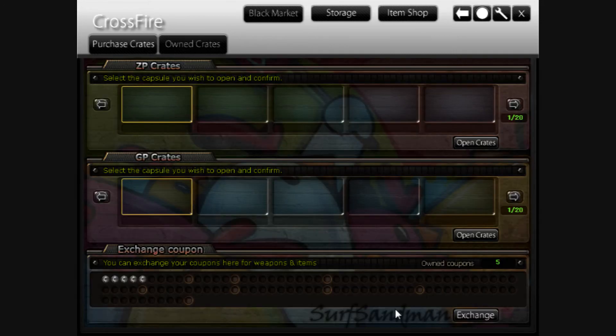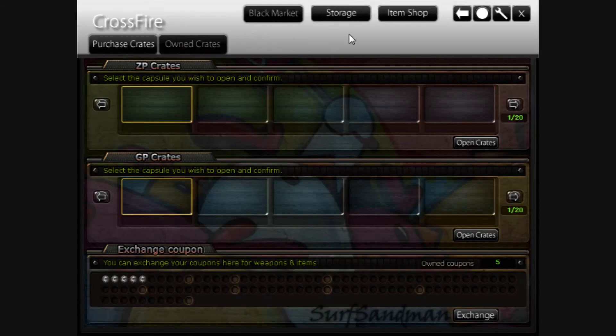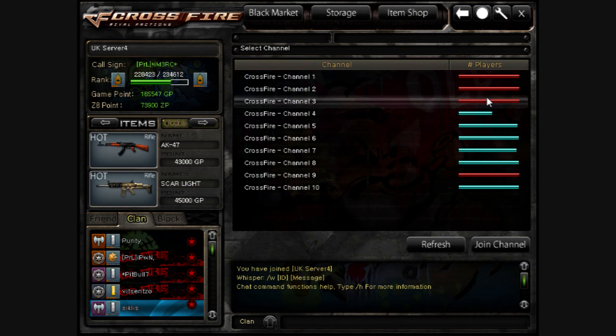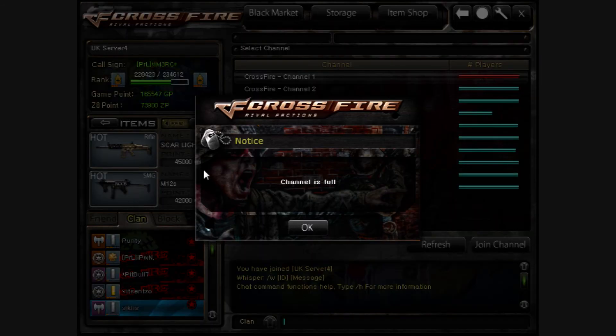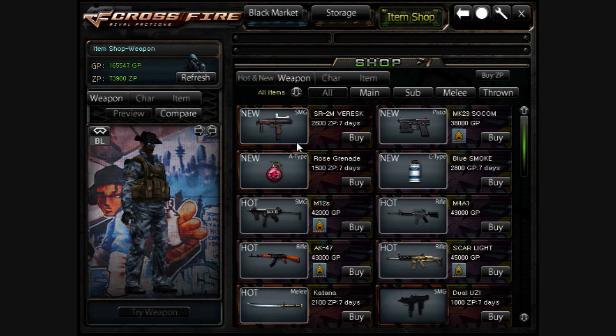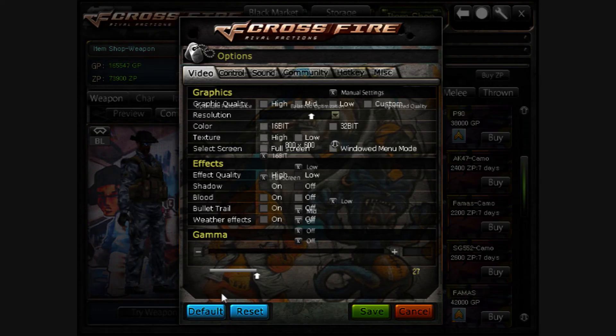Here you have owned crates. Exchange. I don't have enough coupons yet, because I just spent it on the M4 Custom. Also, when you join a game, that comes up — let me go back, I'll show you. Channel is full. This is also what shows in-game, which is pretty cool. It's kind of like a soldier going into battle. And item shop. Options. In-game is the same kind of basic thing. And since we have a new kind of effects and everything, it's kind of fucked up. Actually, it's really fucked up, so I wouldn't mess with it really that much. Just saying.